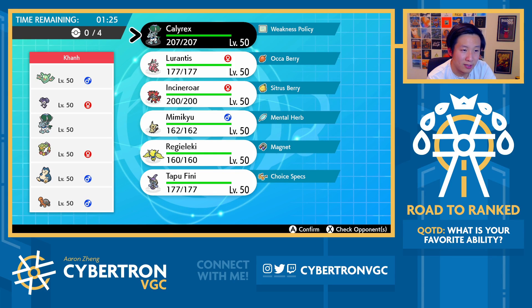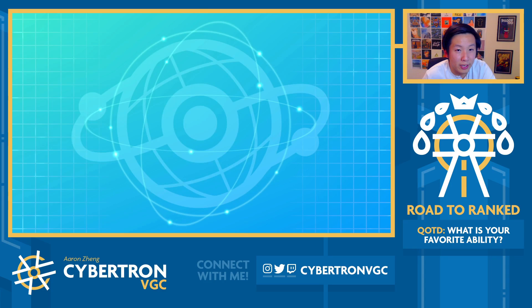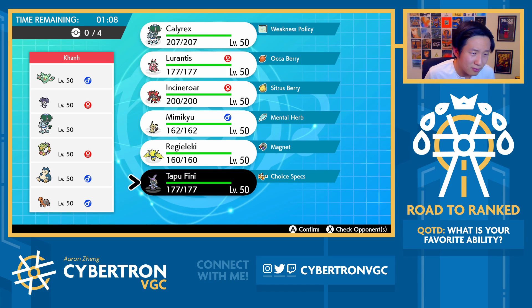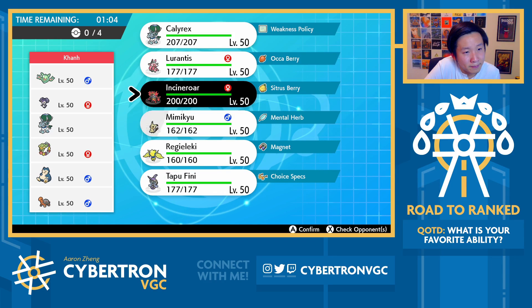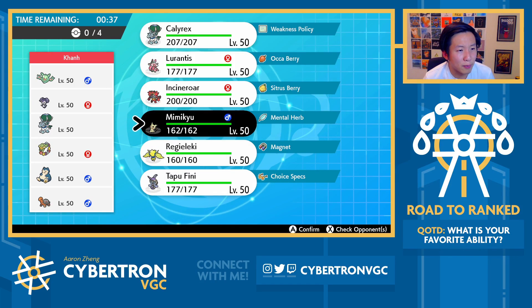We're actually up against an opposing Calyrex Ice team here. This is an interesting one because it's like, do I even want to set up Trick Room? The answer is no — I'm not even min-speed on the Calyrex. I can reverse their Trick Room. They don't have Water Resist, although Torkoal sets up the Sun. Comfey is really interesting, there's no Rillaboom. Are you proccing Weakness Policy on something? Either way, Incineroar should definitely come out. I want to bring Lurantis but this just isn't a great day for it. I feel like it's probably Incineroar, Calyrex, Mimikyu, and Fini. Mimikyu can reverse their Trick Rooms, which is valuable.